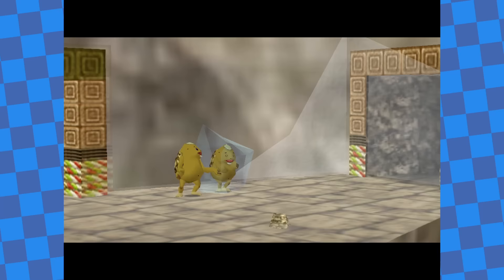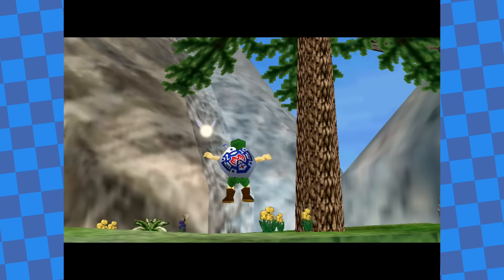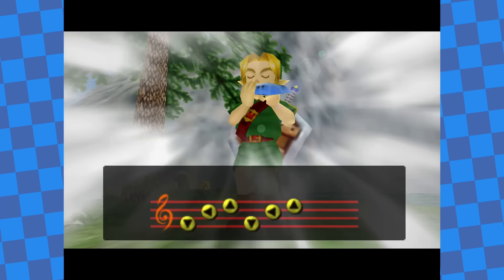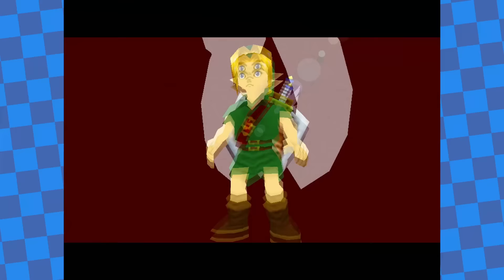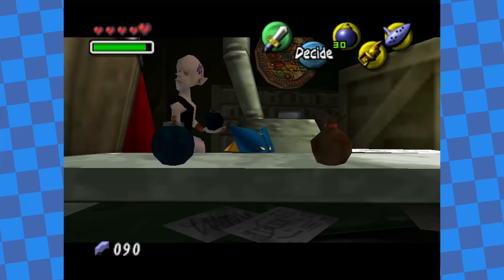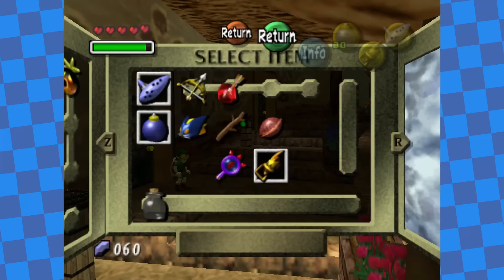Unfortunately, since I can't use the Goron Mask, I couldn't get the Gilded Sword even with Snowhead peaceful again. With two temples done and only two left, it had only taken me until just after noon on day one to complete Snowhead, so I decided to stay on this cycle and keep my explosives and arrows. I topped them up using bank money, and rather than heading to Great Bay Temple next, I warped to Stone Tower — for reasons I'd explain a little later.